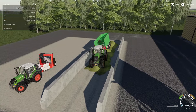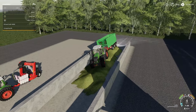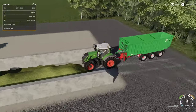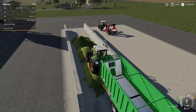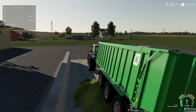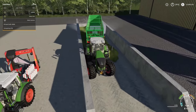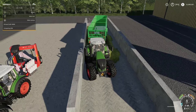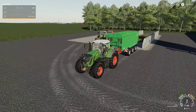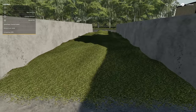We're going to turn on the help window and take a look at compaction. It's looking good — 10, 13, 14 on the first pass. We're going to do this over and over. The more weight you can get on here the better. Since we've got a trailer and a tractor — this is the 900 series from Fendt — this shouldn't take too long. We now have 100% compaction.